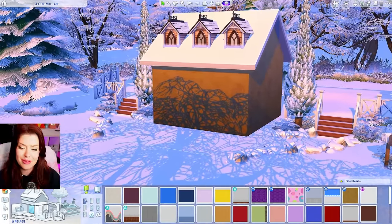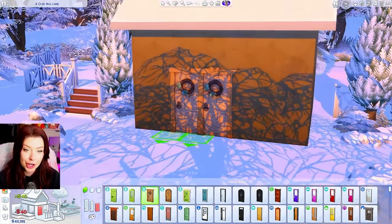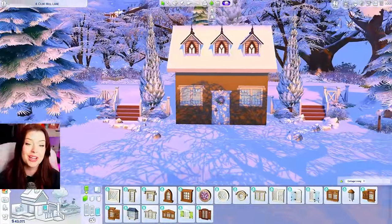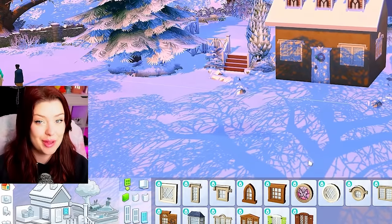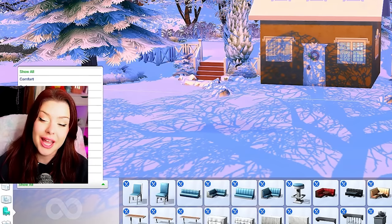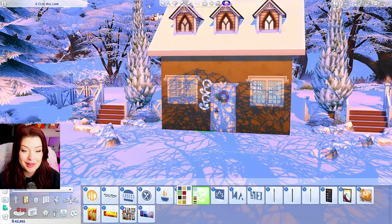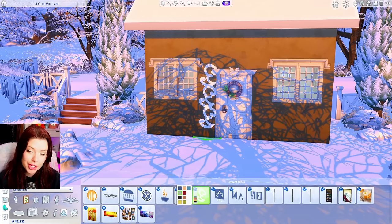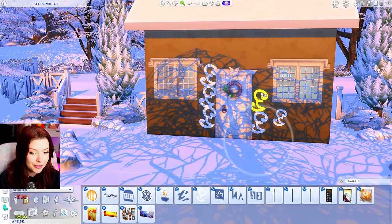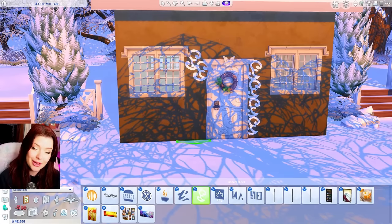Now we need to get our gingerbread color on the wallpaper - it's kind of looking like this one from Journey to Batuu. We want it to resemble the actual gingerbread, and I think that's pretty close. For our door, let's keep with the cottage living. I know that in Dine Out there's a wall decal that kind of looks like icing. I'm going to start adding that maybe going around my door here, on each side. Thinking of the flavors, the sugar icing is pretty much as sweet as you can get.